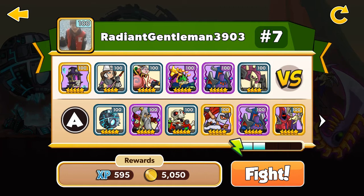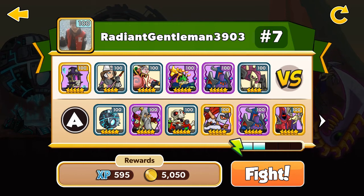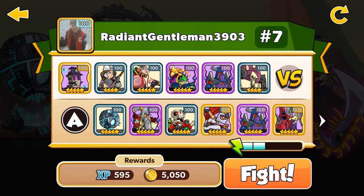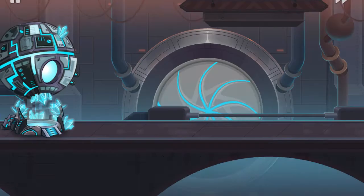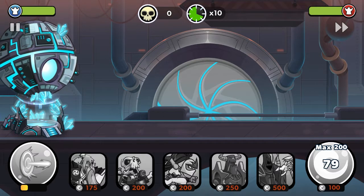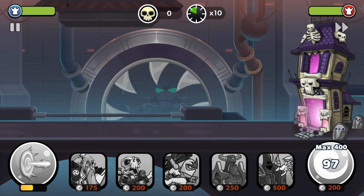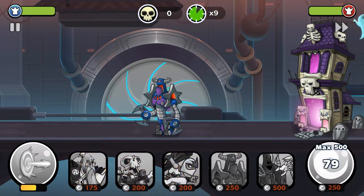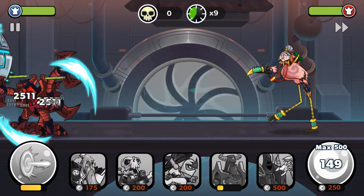My enemy Radiant Gentleman has the Creep five stars over 100 and the Old One four stars over 100. Let's go, let's win. I'm gonna ramp up for my Juggernaut.